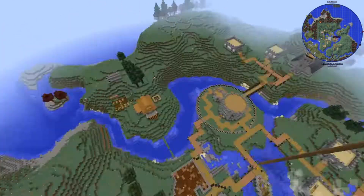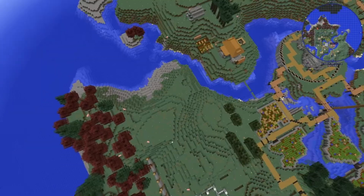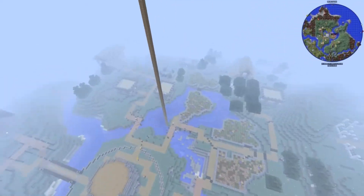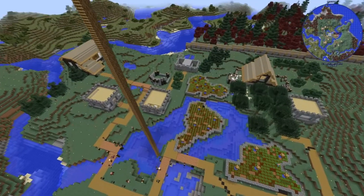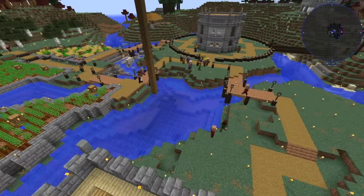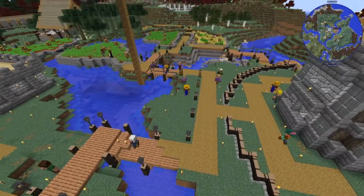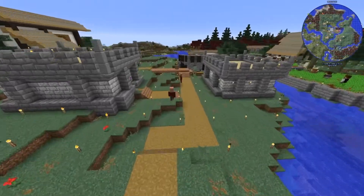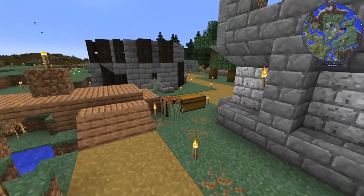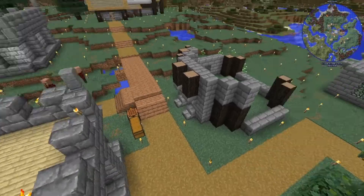Today we're gonna build two of these — there's gonna be one right down there, and I'm gonna put another one on that hill. I'll have to flatten it a bit just because of how big this structure is. Then I'm thinking of putting a third one over here. They all sleep four, so we'd have a total of 12 bed slots for guards above ground — I still might build one down below as well.